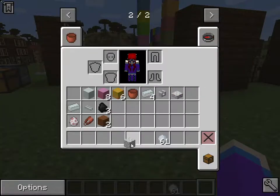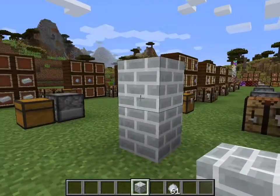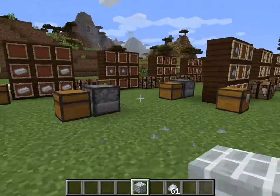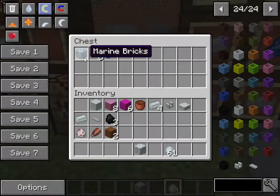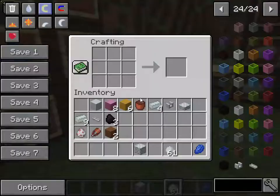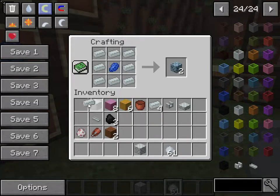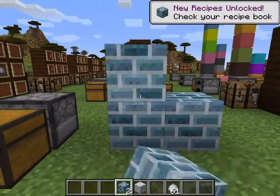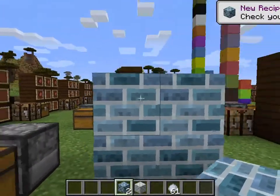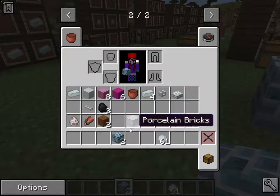Let me set them down so you can see what they look like — very nice, I like these. Next recipe: marine bricks, which need eight porcelain bricks and lapis. I actually love this color; it's so pretty and I'd love to build with it.